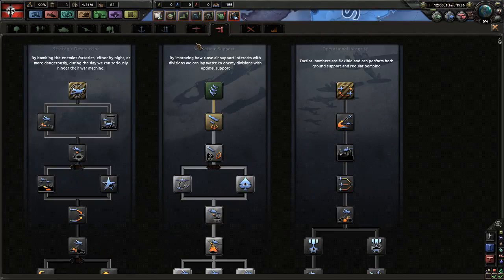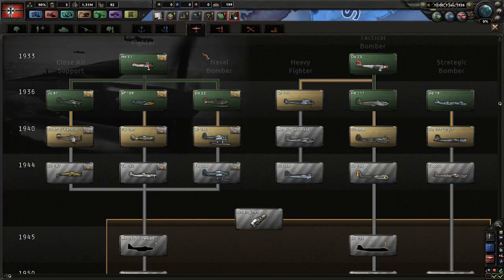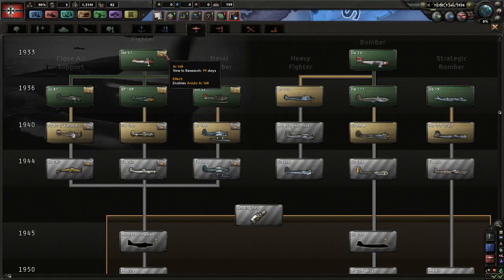What are we going to spend our last research points on? Do we want our doctrines researched? This is our air doctrine — we can choose between strategic destruction, battlefield support, and operational integrity. As we are playing as Germany, this is already pre-selected and learned. Green means learned and yellow means can be learned next. The striped gray version means you can't research that yet — you don't have the prerequisites met. Fighter detection plus 15% is available, and air support mission efficiency. We're not at war yet, so we don't need that yet.